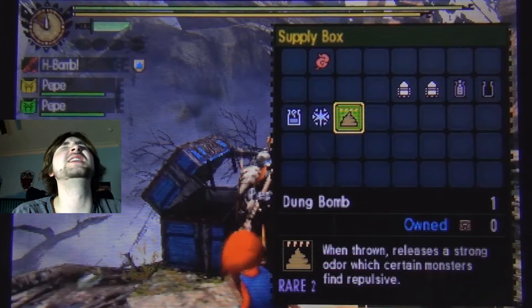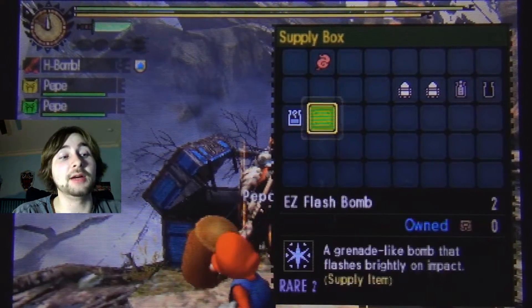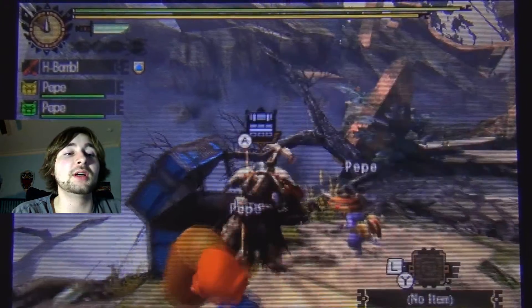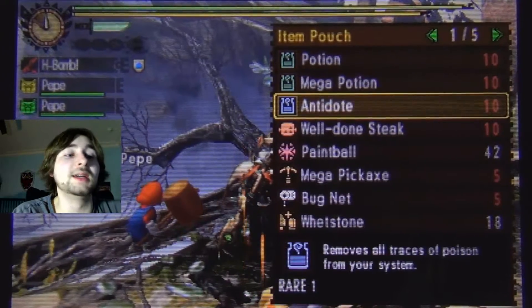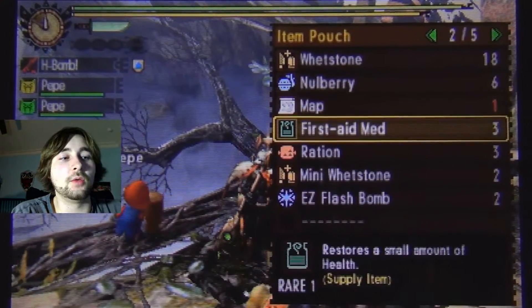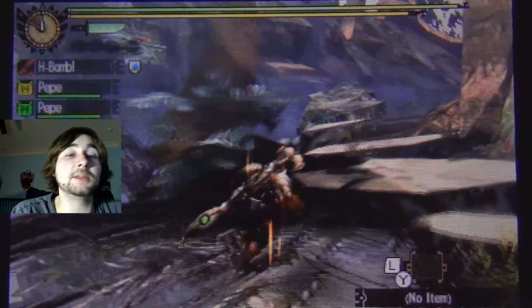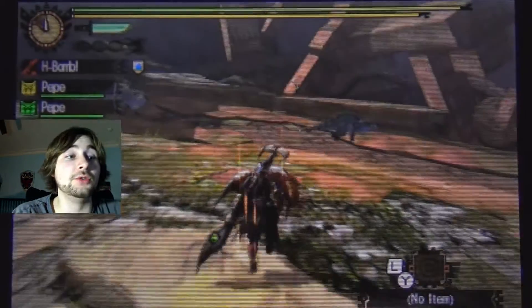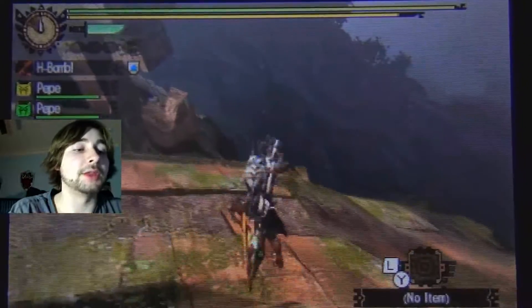I forgot to bring my dung bomb - hopefully we don't get pinned down. If we do, our kitty cats will save us. I have antidotes - good. The only problem we got is that I've only got one Dung Bomb. You want the Dung Bomb because if you get pinned down by a monster, you absolutely have to throw a Dung Bomb at them.